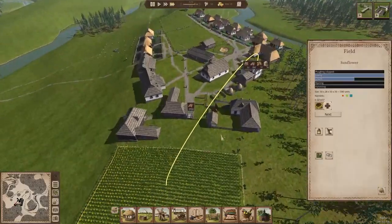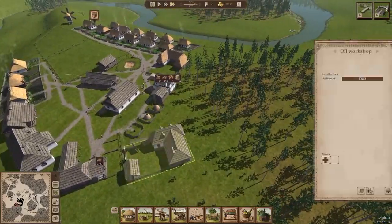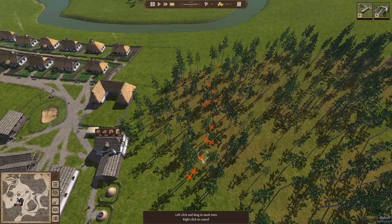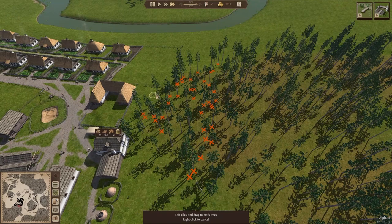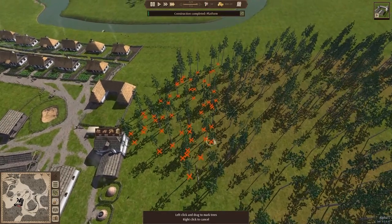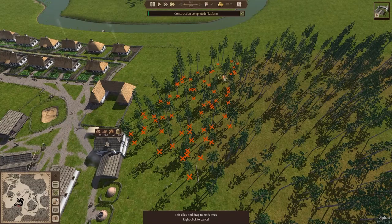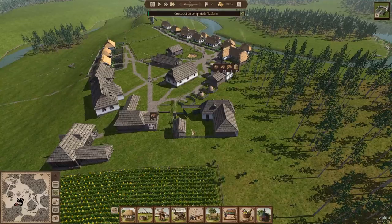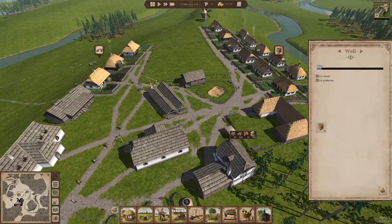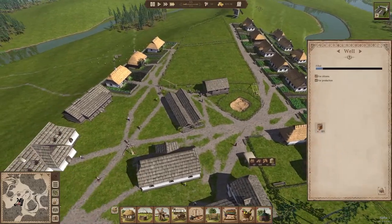Those look good. We need to basically remove all of these trees because I want to start putting places for animals down, and I can't do that while we still have trees around here. So remove all of them, and then hopefully this year we've built everything up and built our trading station so that we can actually start getting animals in, which will be really awesome.